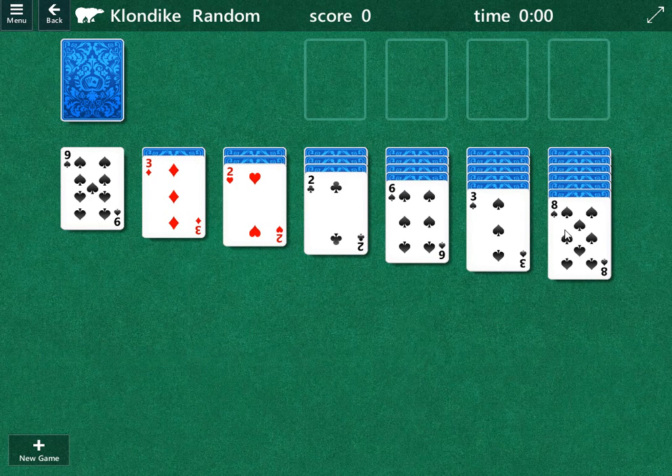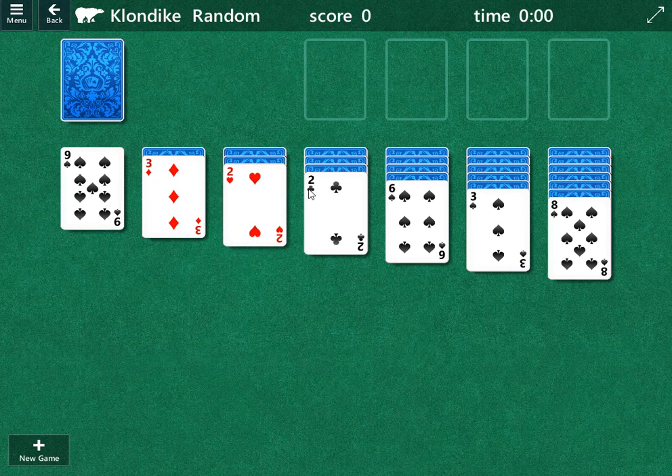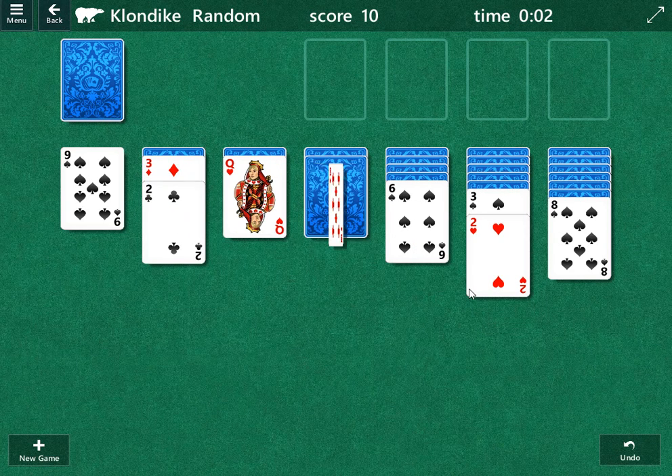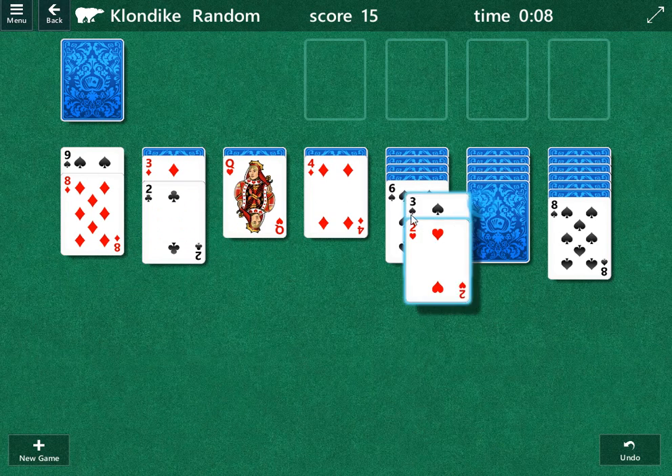First things first, I like to go for any moves we can make with the columns — these cards right here. There are two moves I see. The one caveat is that they're low cards; we may want to consider taking those back at some point, but we're going to move them now and see what we have. So there's that and that. We can move this eight as well, and we can move this three. That's kind of good.